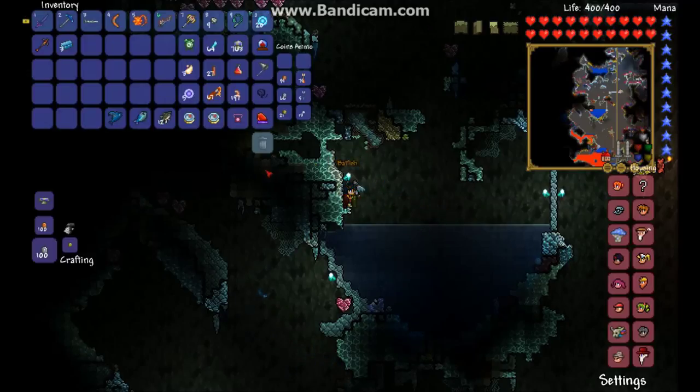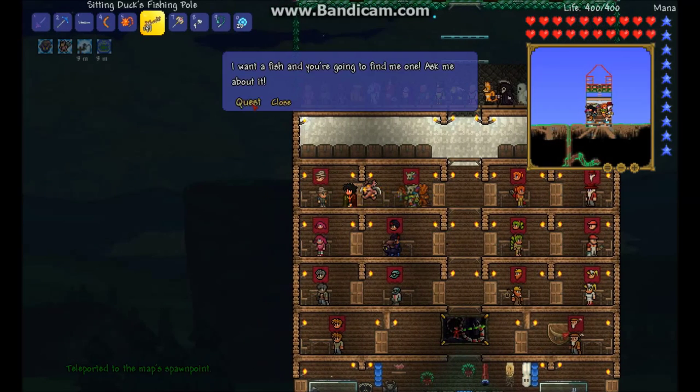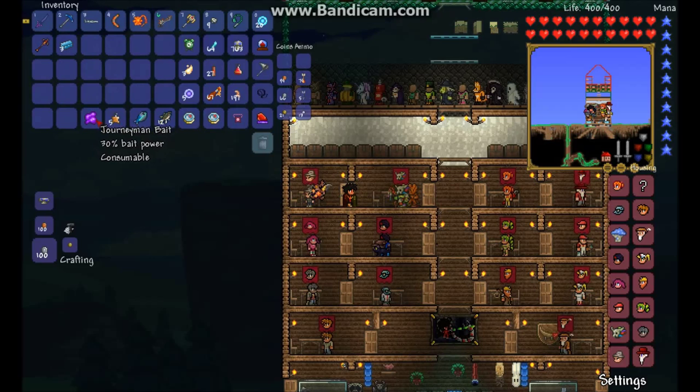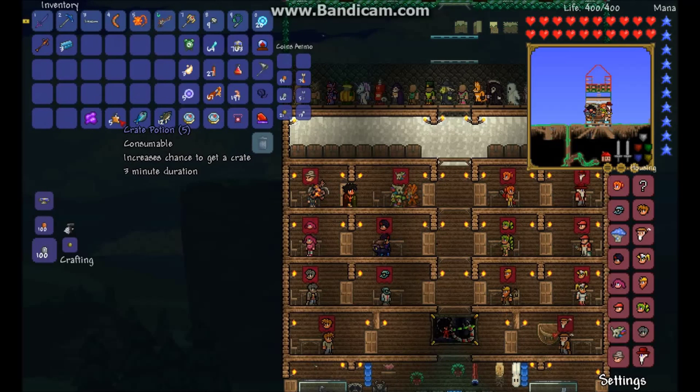Yes, batfish! Okay guys, we got the batfish. I'll go back to the angler and then we'll be back. Okay guys, we're back at the angler. He gave me five crate potions and journeyman bait. It's already bait power, that's pretty good.